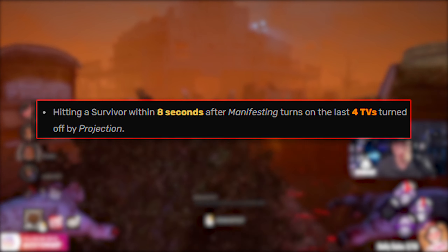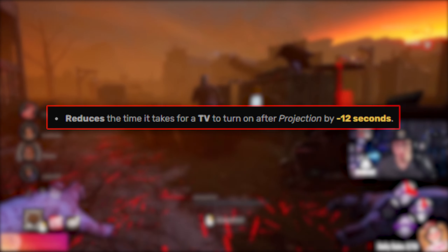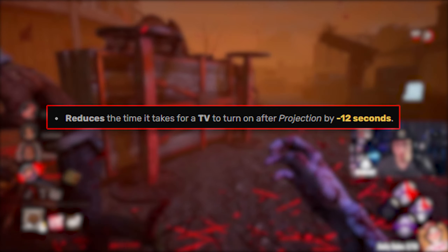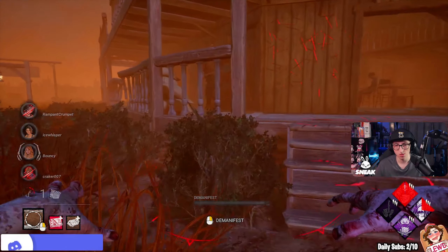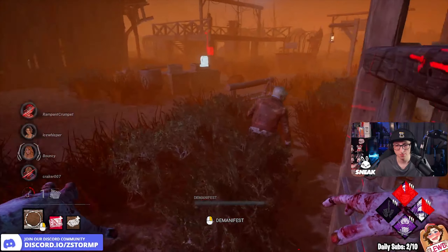The other add-on is Cabin Sign, which reduces the time for a TV to turn on after projection by minus 12 seconds. It's going to be crazy how these survivors were cranking out the generators extremely fast, and then this one mistake cost them the game.